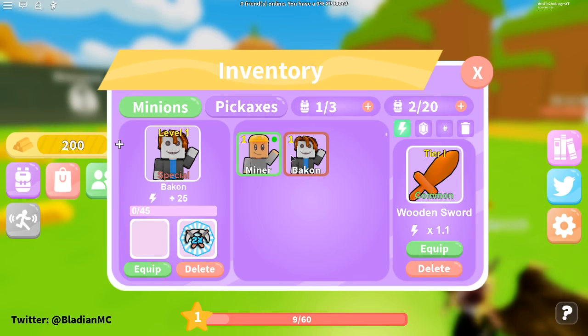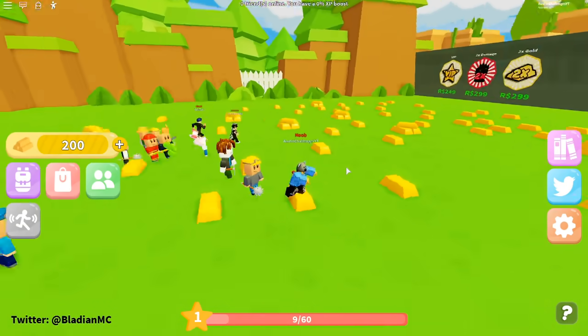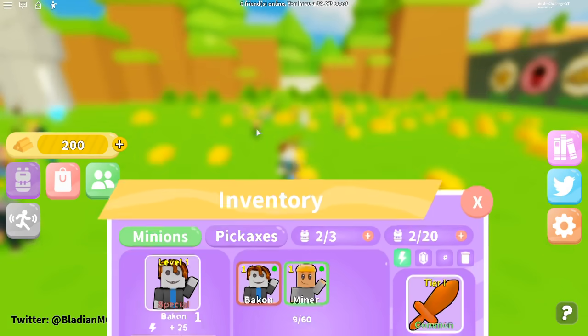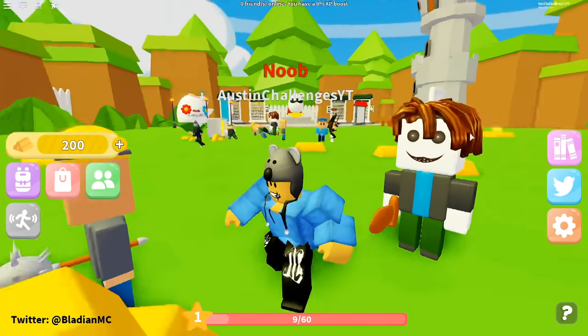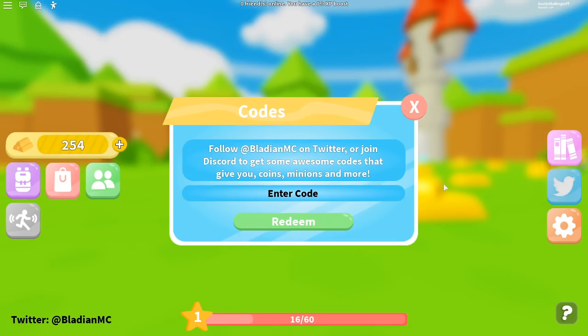We now have two minions! I can equip the bacon dude and go to pickaxes to give the magical wooden sword to the bacon man. Now we have two miners, absolutely oped out — holy moly!